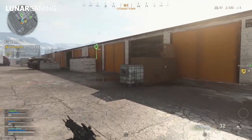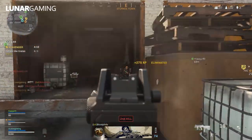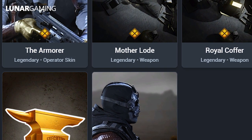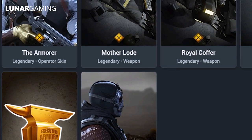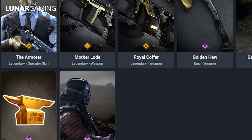For this week's new bundles, get a fearsome gold look in the Executive Armorer Bundle for Mace. Equip the Suit of Gold and jump into action with two legendary blueprints, Motherlode and Royal Coffer with Gold Tracerfire. Also included in the bundle: the Golden Hue Melee Hatchet, Charm, Sticker and Voice Quip.